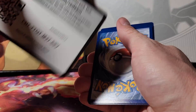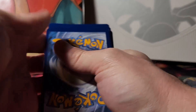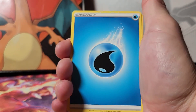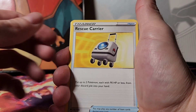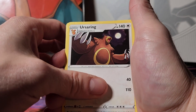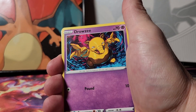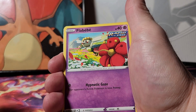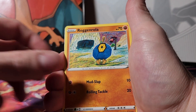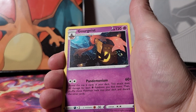Now we get into the good ones — Evolving Skies — and obviously we want that Umbreon, that dark Umbreon. That would be the number one pull, obviously not likely, but it would be pretty cool if it happened. You never know. Water Energy, Rescue Carrier, Scrafty, Ursaring, Psyduck, Rufflet, Drowzee, Flabébé, Roggenrola, a reverse holo Drampa, and a Gourgeist rare.